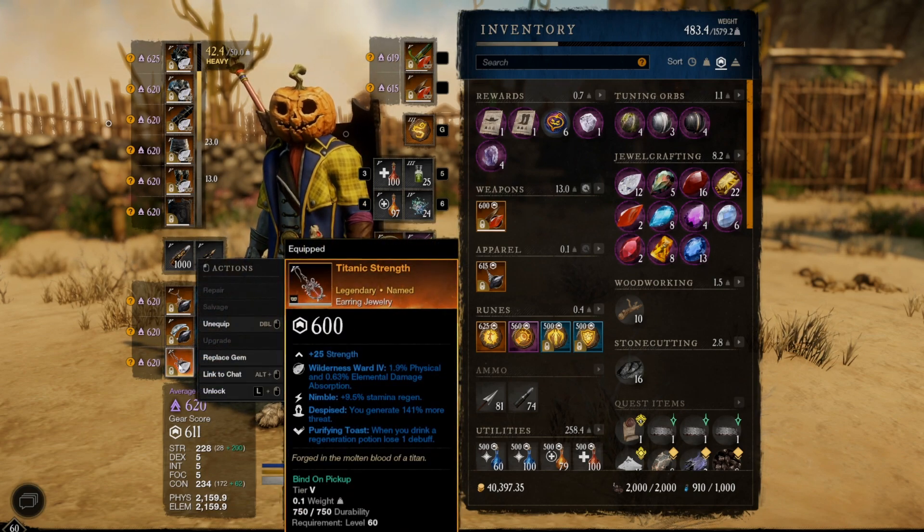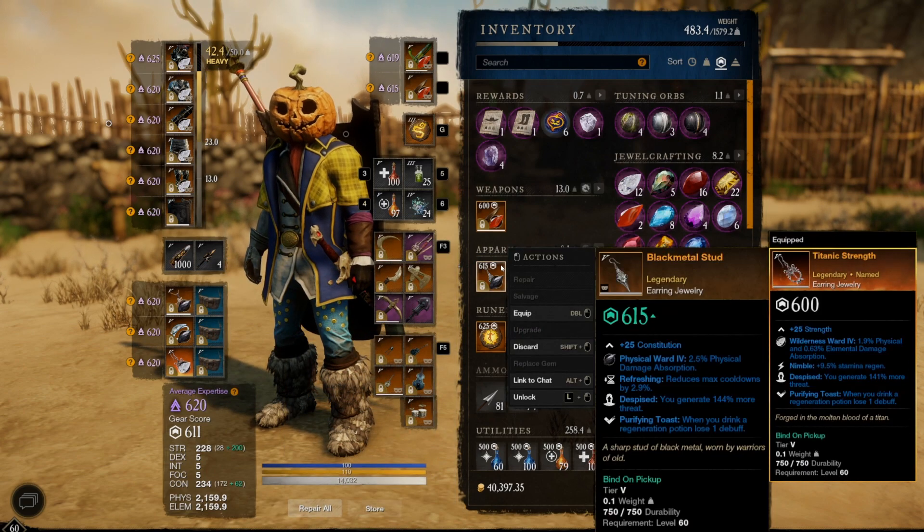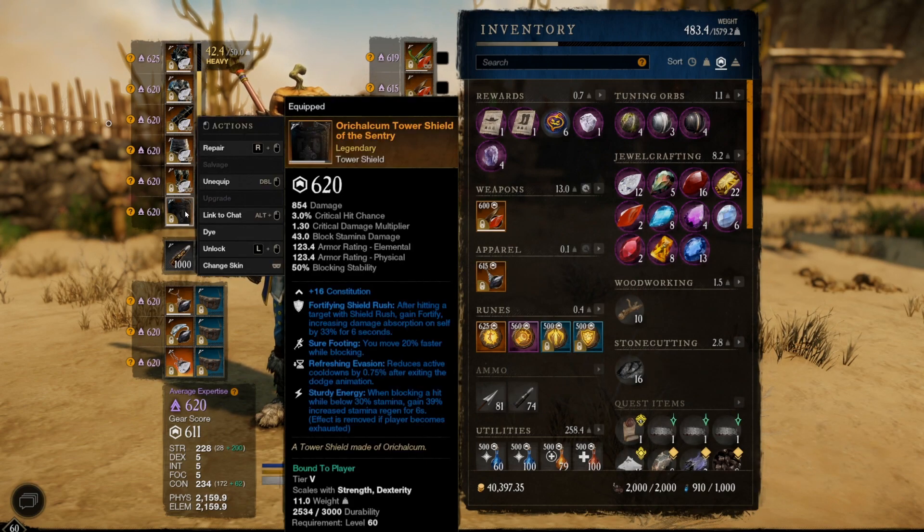The earring I've been using is one of the newer ones called Titanic Strength, which has nimble, despised, and purifying toast. If you don't have this earring, Black Metal Stud is a really good option — you're just trading nimble for refreshing. Some might prefer refreshing, but I like the nimble for the extra stam regen. Purifying toast I highly recommend because it's nice to pop a regen potion and get rid of a debuff on yourself.